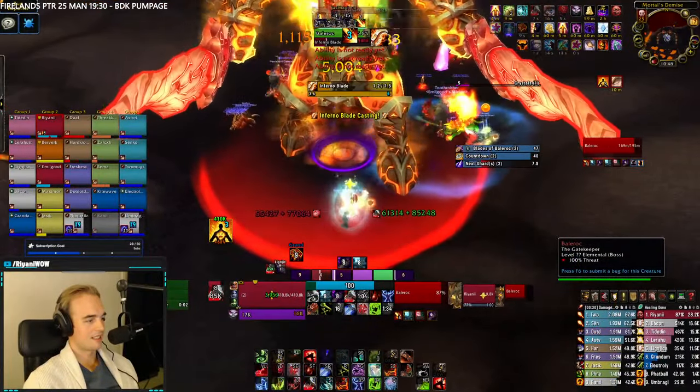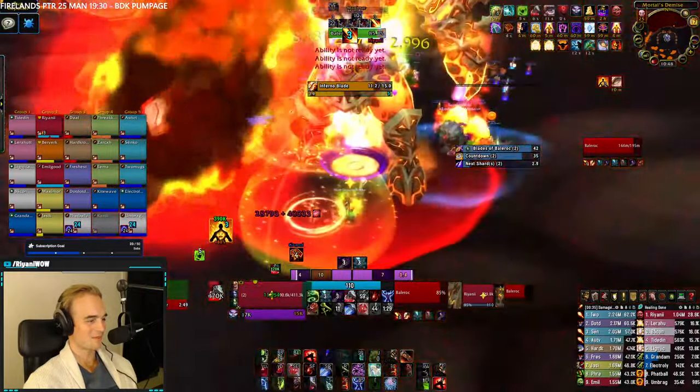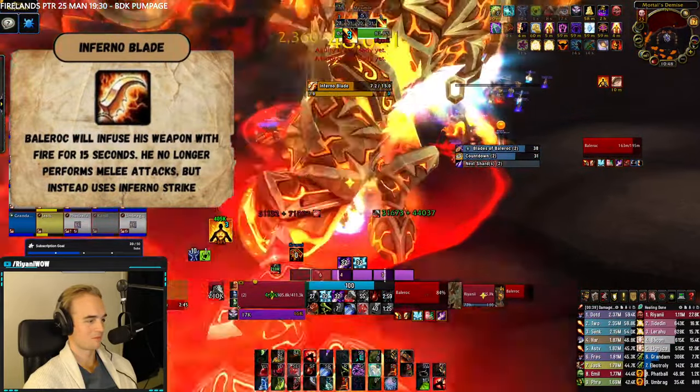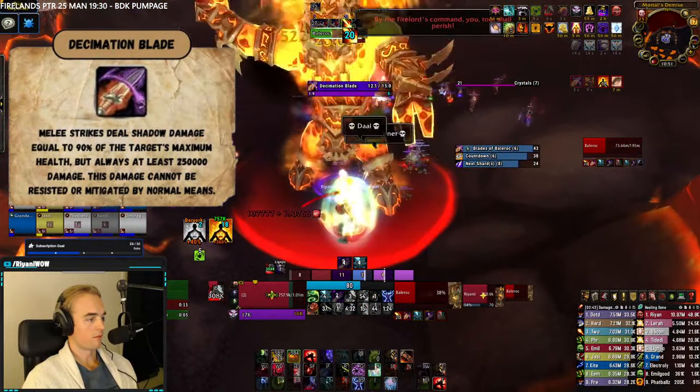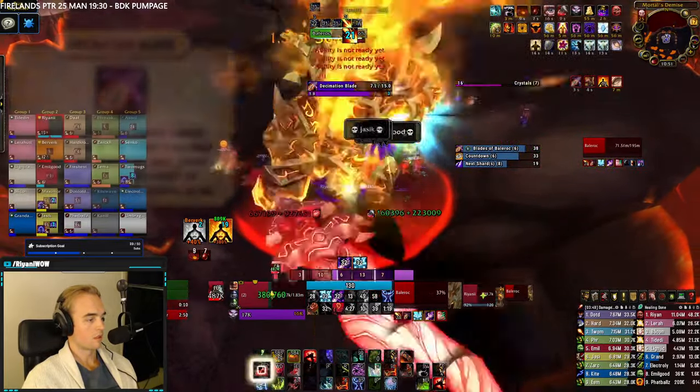Let's quickly talk about mechanics, and then I'll give you a blueprint on how to execute the fight. Tanks will have to deal with his high-damage melee swings along with his 2 special blade attacks. Infernal Blade slows down his swings but turns his auto-attack damage into magical damage. Decimation Blade always hits for 90% of the tank's health pool, or a minimum of 250k damage if the tank has low health.